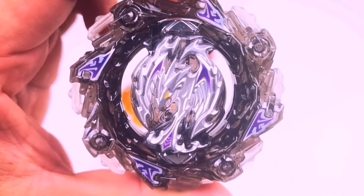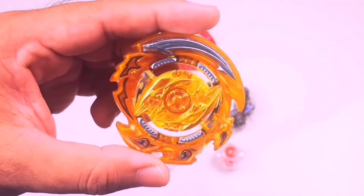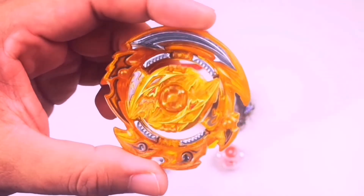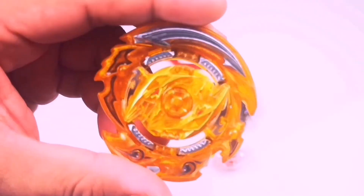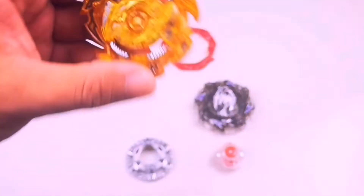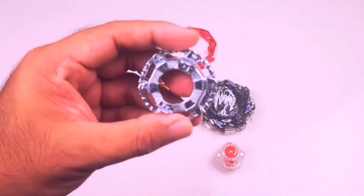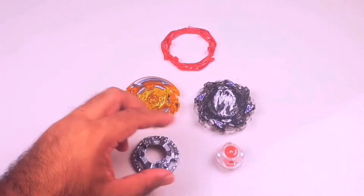We also have a silver Phoenix DB core — it's like a dark side layer. Then next we have a Super King recolor of Hollow, with a yellow-gold recolor as the Ragnarok core. The Hollow layer was initially released in Hollow Dead Hades and then in Hollow Valkyrie.